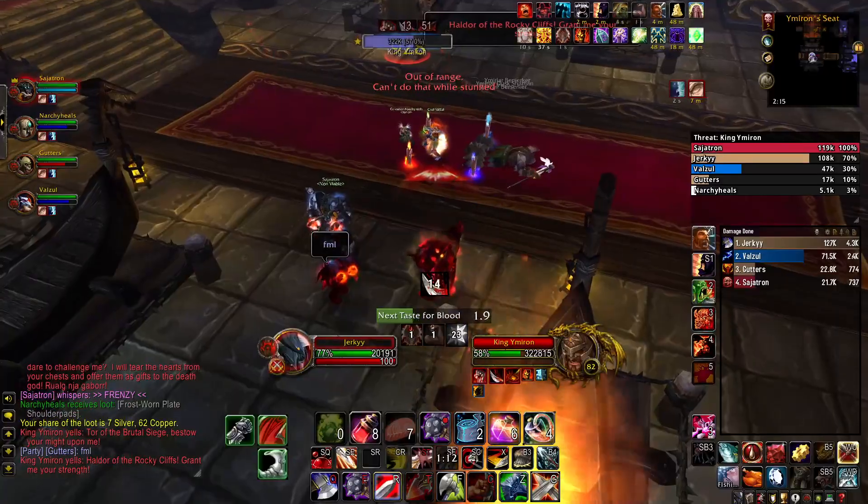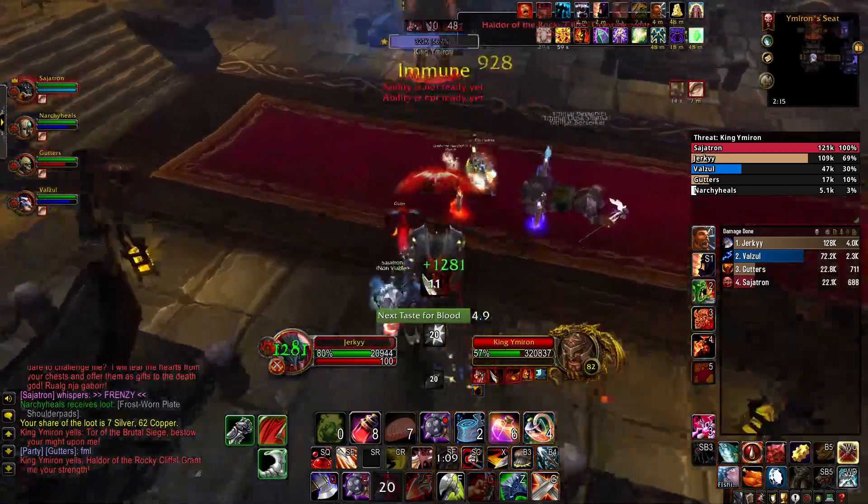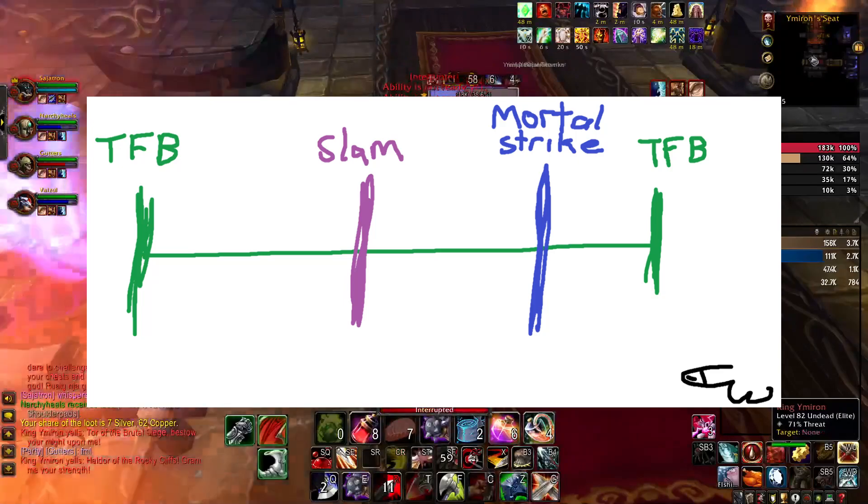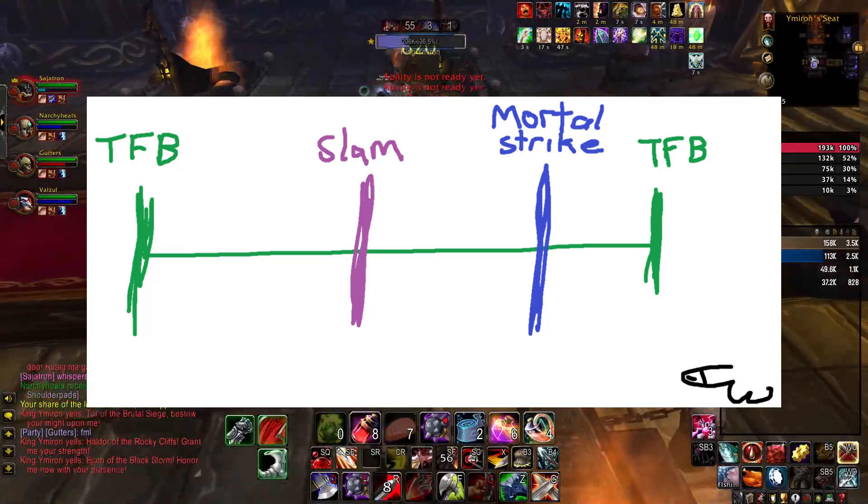Third on the list is your Taste for Blood Overpower procs. Remember that you have 6 seconds to use this before it will proc again, so if you get a Sudden Death proc or you have a heap of rage and Mortal Strike is up, use it. Just don't ever let your Taste for Blood procs run out. Fourth on the priority list is Mortal Strike — it syncs up really nicely. Mortal Strike is a 5 second cooldown and your Taste for Blood procs are over 6 seconds, so you'll want to use Mortal Strike at least once in between every Taste for Blood proc. Think of it as you're prepping your Taste for Blood proc with a Mortal Strike, knowing that Taste for Blood is coming up, and then you'll hit the same button again on the macro to proc your Overpower.